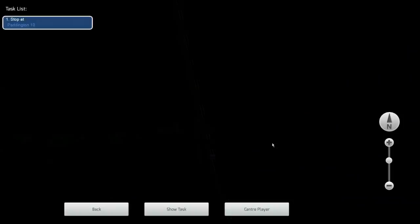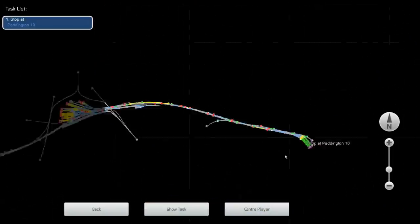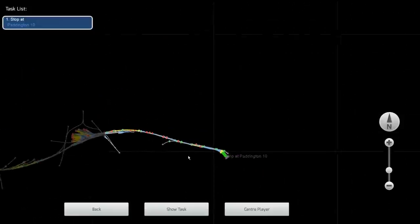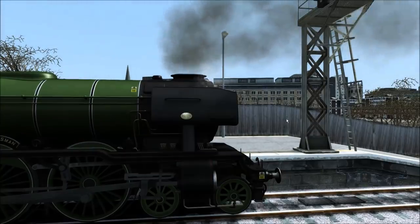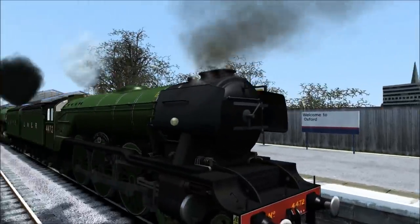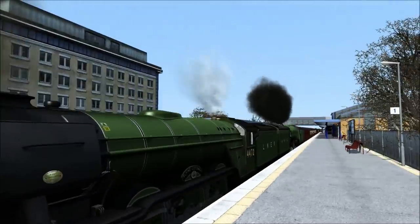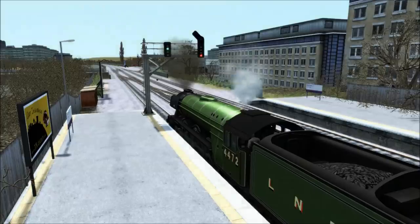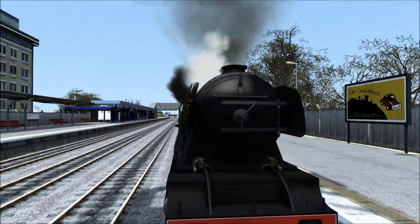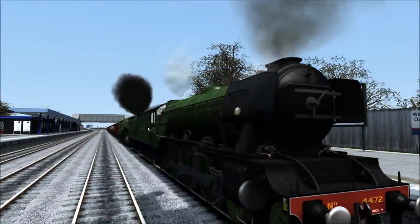This is going to be a very special trip because we have to get from Oxford all the way to Paddington Station, so it's going to be a long, long journey. Buckle up your seats and get ready for a journey you'll never forget. This is the Flying Scotsman with the amazing sound pack — let's quickly show you the whistle again. Love that whistle, fantastic!